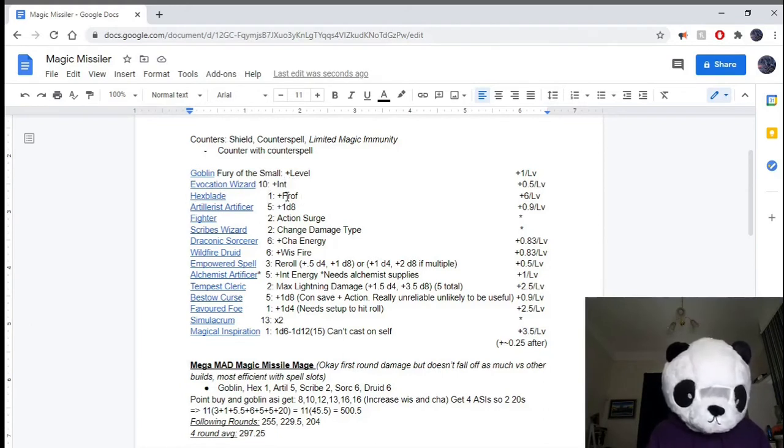Hexblade's Curse works, although Hex doesn't. Hexblade's Curse still manages to work, and if you're at level 20 you've got a +6 proficiency bonus. You just need a single level of Hexblade for this, and it still scales with proficiency, so that's really nice.